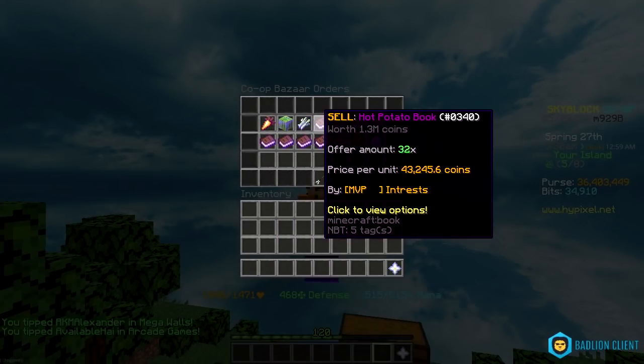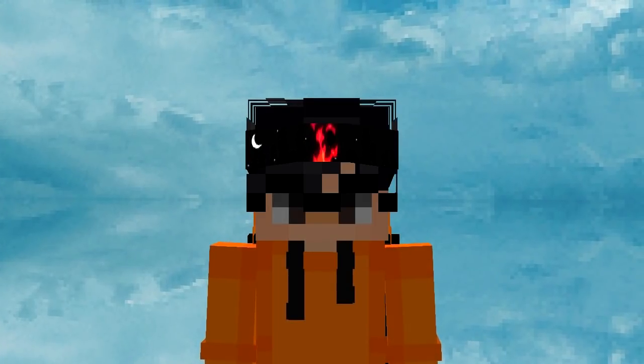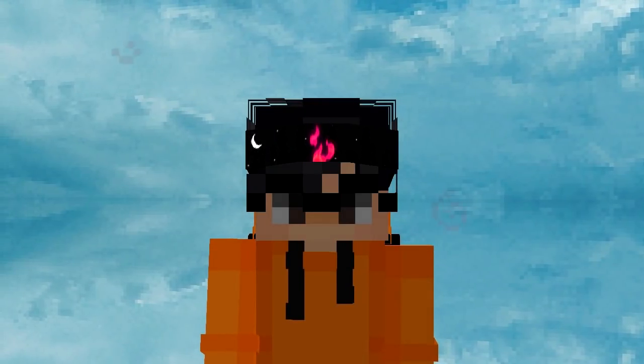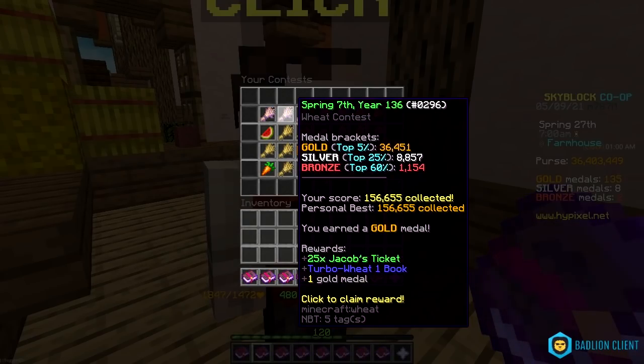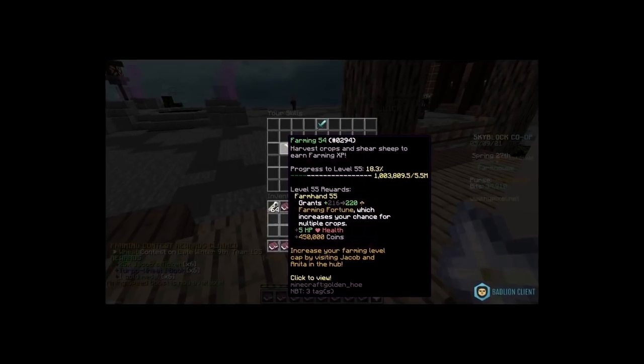I'm done putting everything in the bazaar, and I already have 16.3 million to claim, but I still have more stuff to sell. Remember the turbo enchants I got from the contests? I'm also gonna be selling those. Speaking of which, I have 6 more contests to claim. And I also broke my personal record. Oh yeah, and I made it to farming 54, so I have to raise my farming cap again.